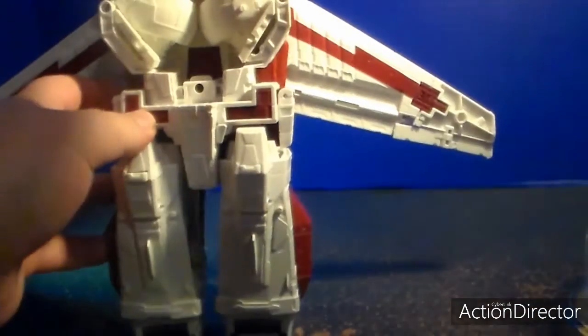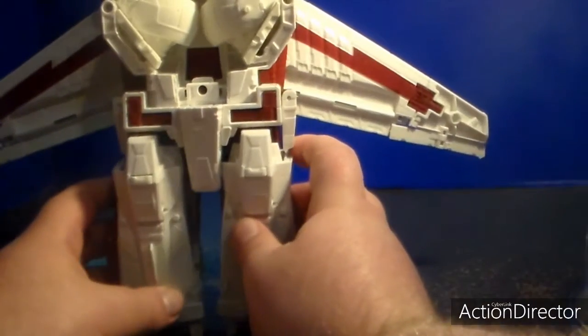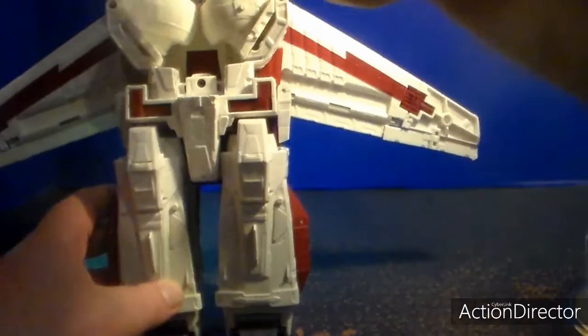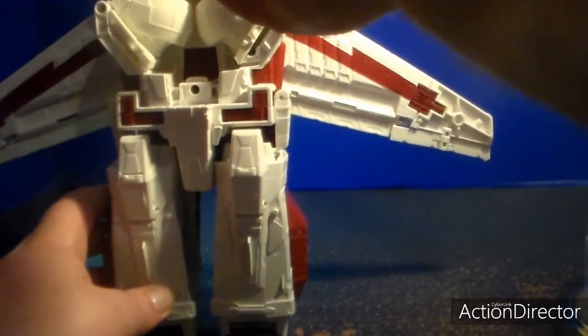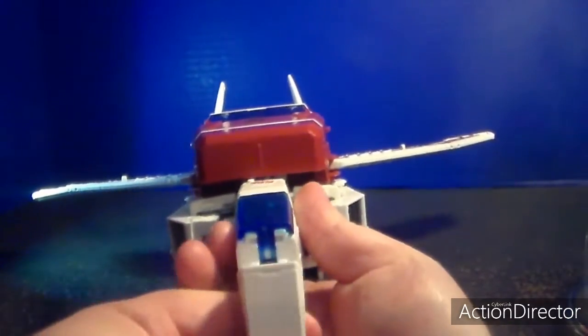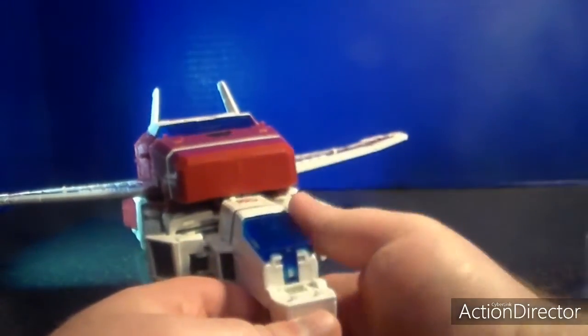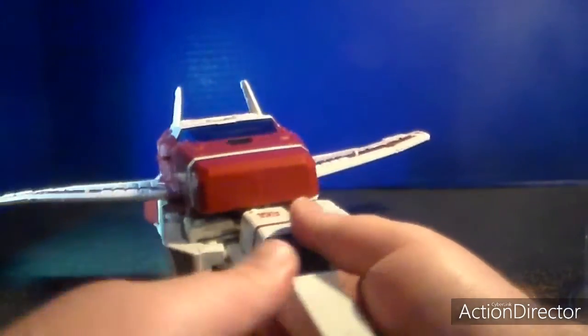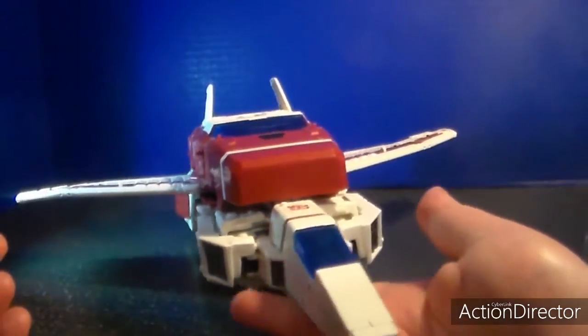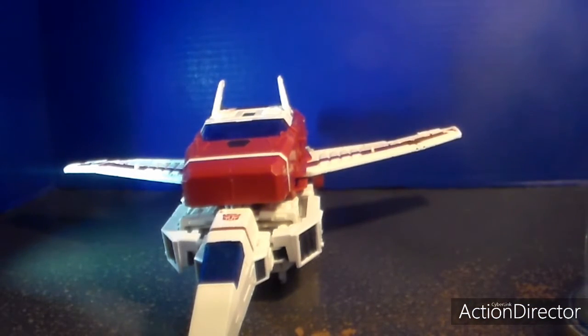You can see handles where one of his gimmicks comes in — the Autobot or Decepticon grab. You put one of the Autobots or Decepticons in his landing gear and drop them. Another cool feature: if you open up the cockpit, you can put Titan Masters in there.